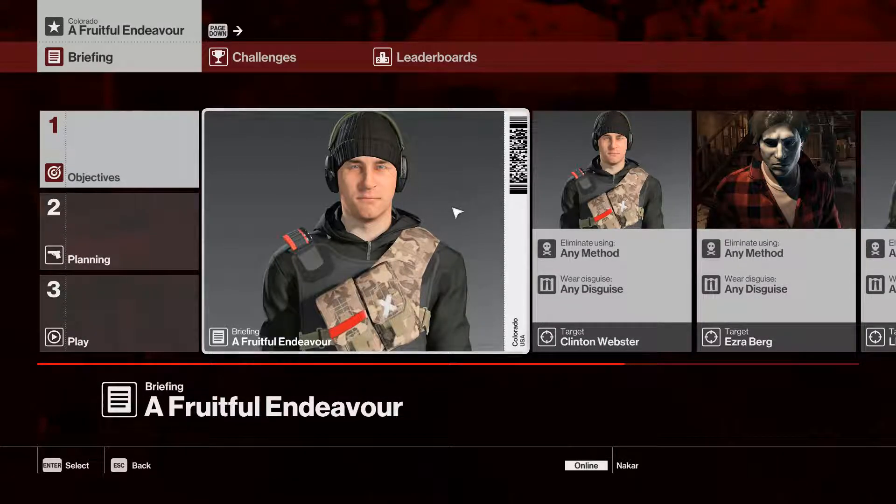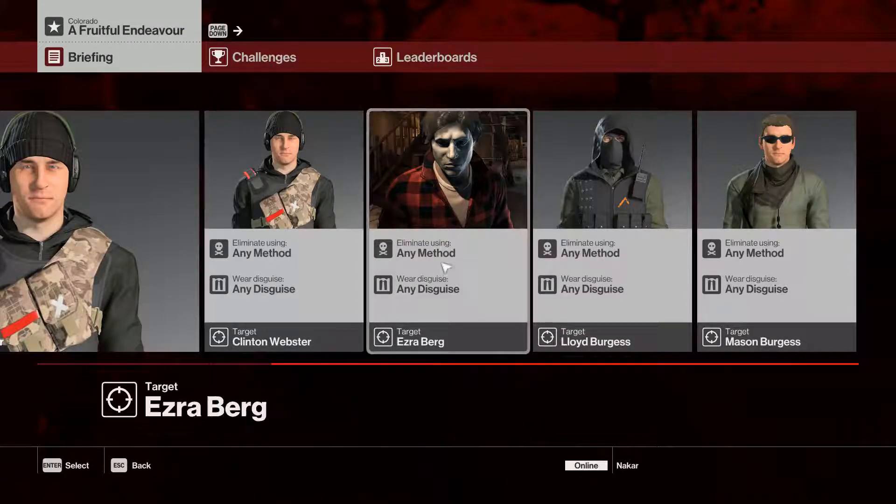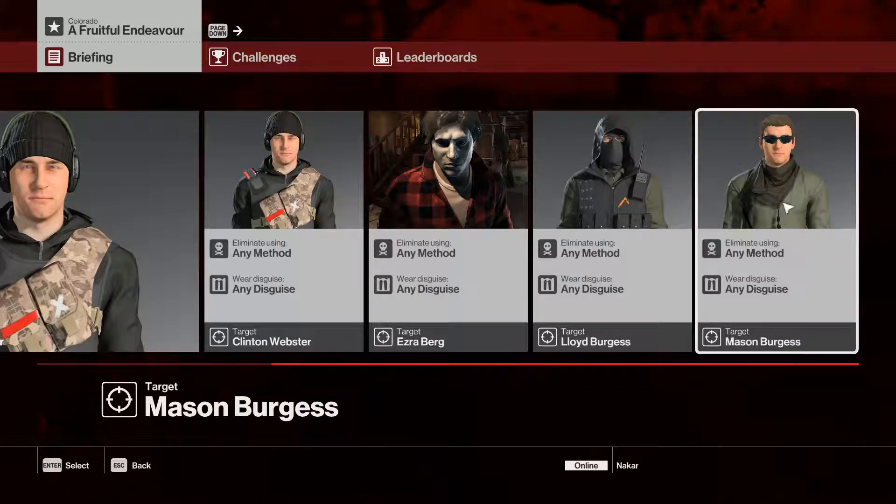This is Fruitful Endeavor, a featured contract on Colorado. This is a Zero Mastery walkthrough for it. We've got four targets: the guy in Ezraburg's shed, Ezraburg himself, a point man at the barracks, and a guy who patrols in front of the barracks — all of them to be killed, any method, any disguise.